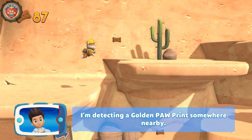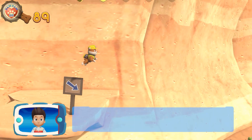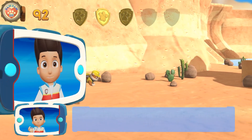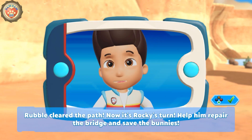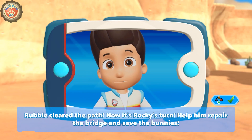I'm detecting a golden paw print somewhere nearby. You've got the golden paw print — collect all of the golden paw prints that you've found. Rubble cleared the path. Now it's Rocky's turn. Help him repair the bridge and save the bunnies.